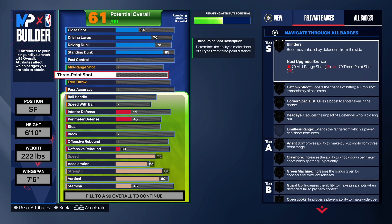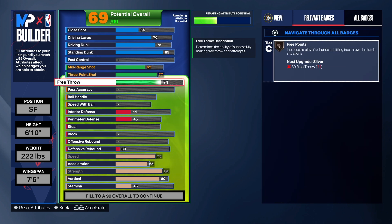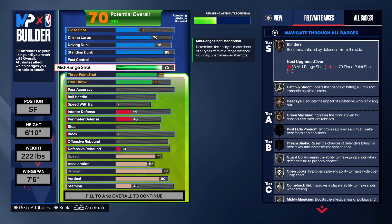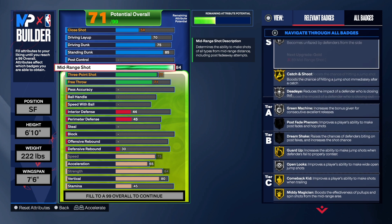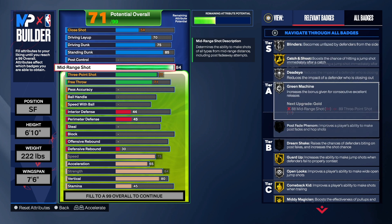Let's get to the shooting. With this build, you can't take the three-point shot past 77, or else we change the build name to a spot-up threat. We don't want that name. So what we did was we were able to get the three-point shot to a 77 and the mid-range shot to an 84. That's the difference right there. Being able to get catch-and-shoot on gold is going to take you to another level. I promise you that's one of the best shooting badges in the game. Catch-and-shoot this year is really, really good. So that badge is on gold, guard up is on gold, comeback kid, and meet a magician are all on gold. So that's pretty good.